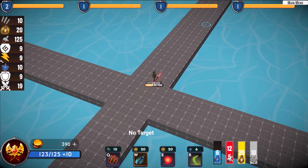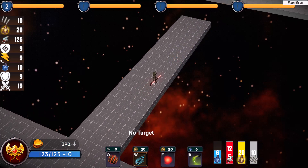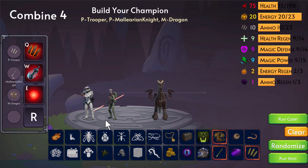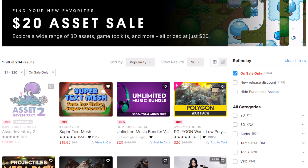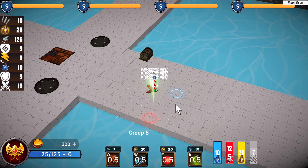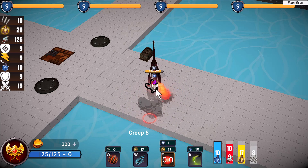Hey everyone, this year the Unity Asset Store decided to do something a little bit crazy and put on a $20 sale, which means that a lot of things are really great deals and then there's a couple things that are just not so exciting. But the great deals are what I wanted to talk about — there are five of them that I think are amazing and I thought you should know about.